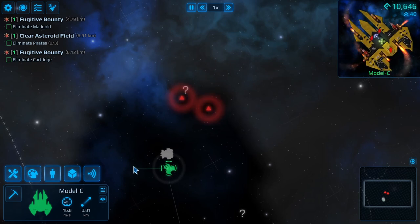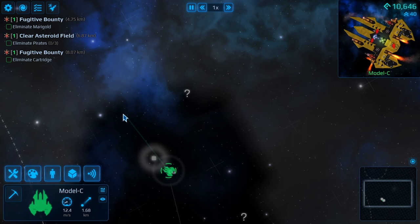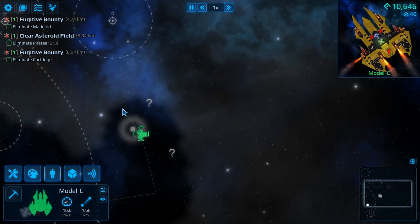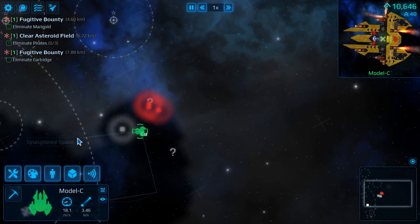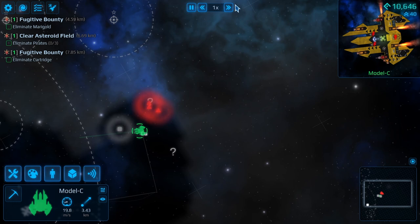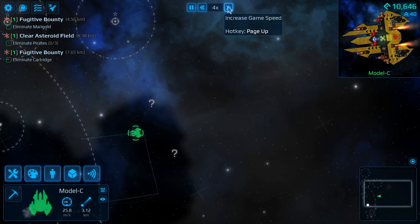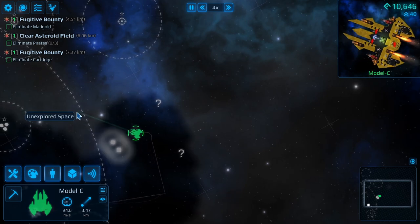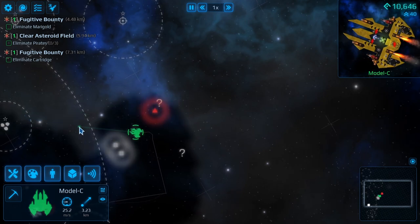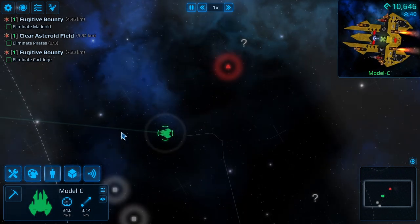Maybe we want to veer off here. I don't think I want to take on two. Yeah yeah - he doesn't want to take me on and I don't want to take him on. I can take one of you but not three of you.